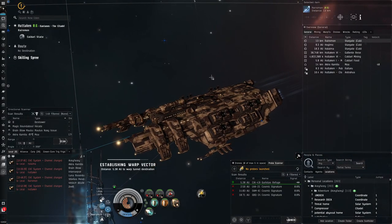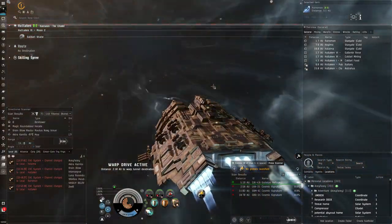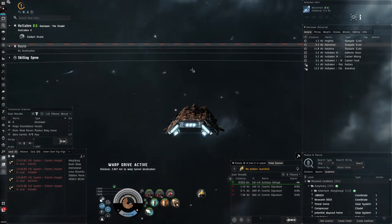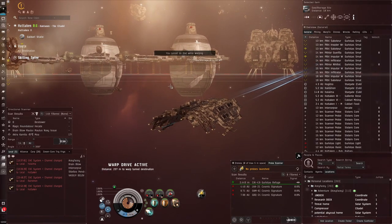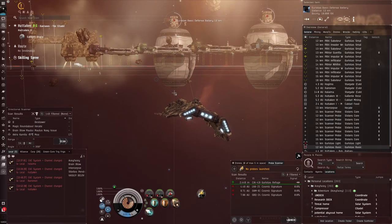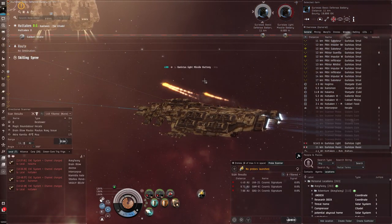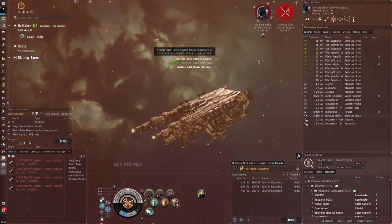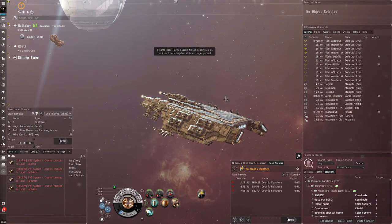I used to do it in an Omen — pretty crappy compared to this Drake. Something that also made me want to use the Drake in low sec is that cruisers aren't particularly expensive, like 8 million or so, but the modules actually cost more than the hull itself. The Drake uses medium modules, so it's essentially the same modules as a cruiser like the Omen. The price of the modules is constant — the only difference is the hull price. Oh, there's an ambulance nearby — I actually live close to a hospital. There are a lot of coronavirus cases going on, so hopefully they make it through.